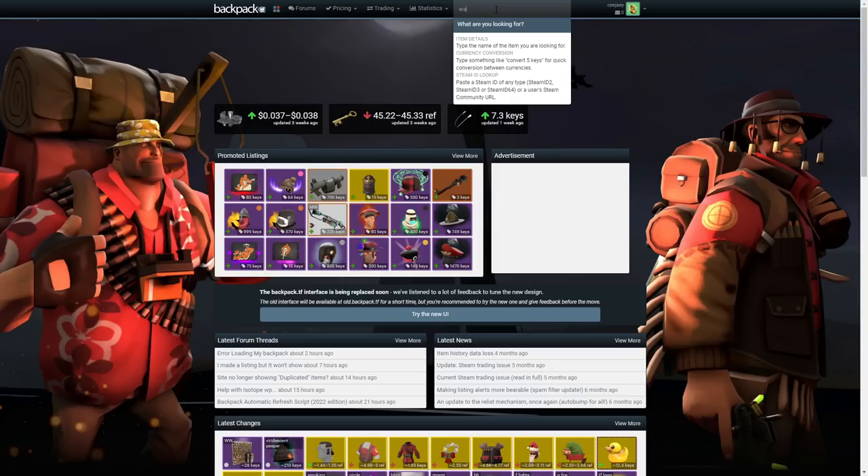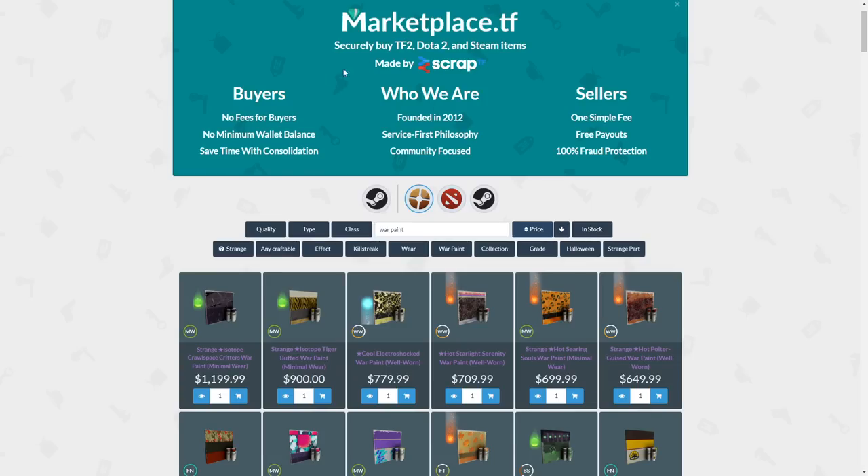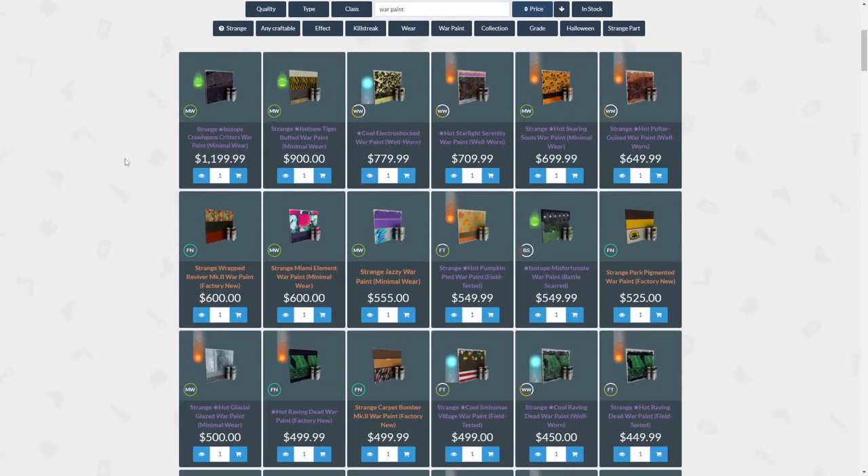Obviously people go to sites like backpack.tf in order to get an idea, but simply typing war paint in the search, you get an idea of how many different things there are and the variety of different prices. You can take a look on money websites like marketplace.tf as well, and you can see how some of these war paints go for really, really high prices, but there's so many different things that change the price that it can be hard to actually understand the value of the item you have at all.